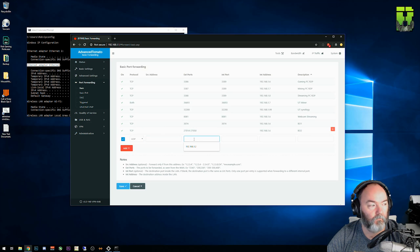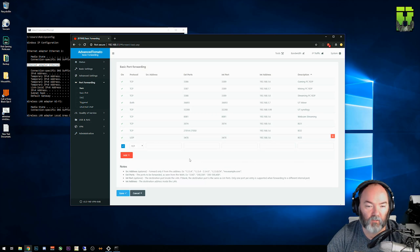For UDP, we don't know the source IP address, so leave that blank. The start and end port, both external and internal, will be 3478. That's start and end for external, and start and end for internal port. Local IP address is 192.168.1.6 in my case, and I'll name this one 'Black Ops 3.'